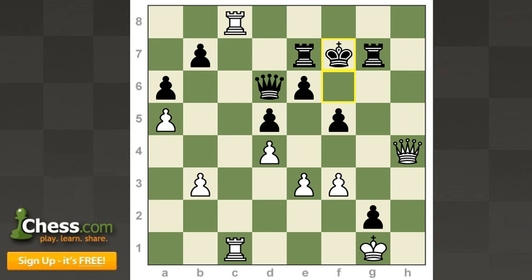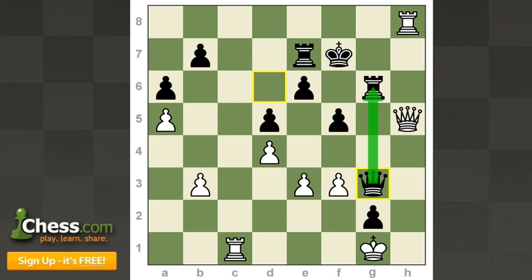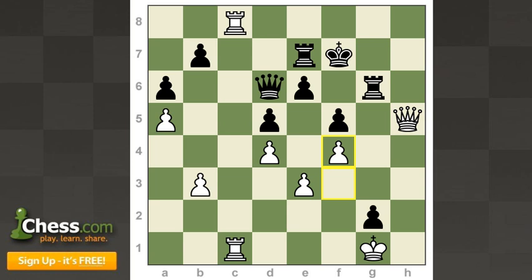Carlsen thought for a little while and found a very accurate path to victory — he played queen h5 check. Rook g6 was more or less the only move. Carlsen played f4. There were a lot of nice attacking moves for white, but they weren't immediately ending the game — for instance, rook h8 looks very nice to threaten rook h7 check, but black has the resource queen g3, defending the rook and potentially causing counterplay against white's king. So f4 restricts the queen from coming to g3 and threatens the very deadly rook h8.